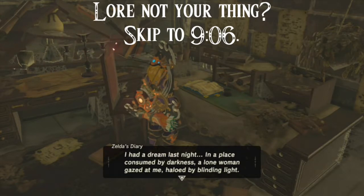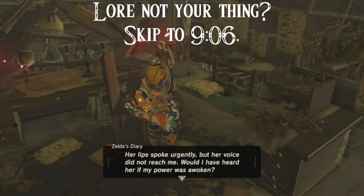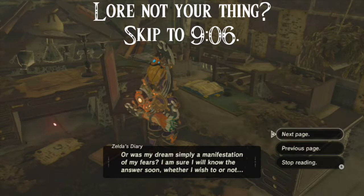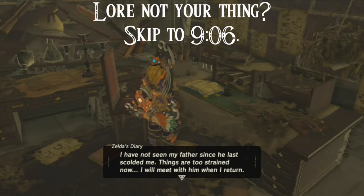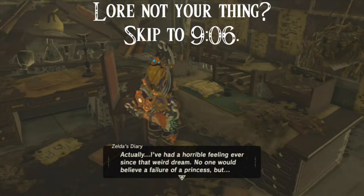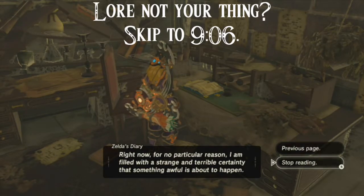'Mother used to smile and tell me, "Zelda, my love, all will be well in the end — you can do anything." But she was wrong. No matter how much I try or how much time has passed, the sealing power that is my birthright evades me. Tomorrow I journey with Link to the Spring of Power to train, but this too will end in failure — such is my curse. I had a dream last night — a lone woman gazed at me, hallowed in blinding light. She was not of this world. I turned 17 today. I have not seen my father since he last scolded me. I am filled with a strange and terrible certainty that something awful is about to happen.'